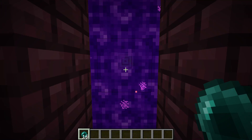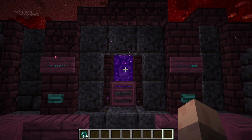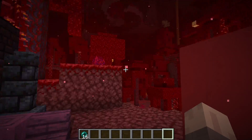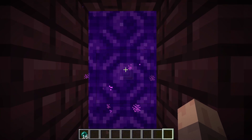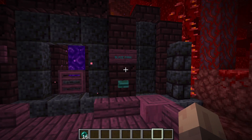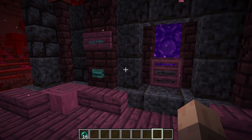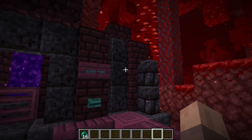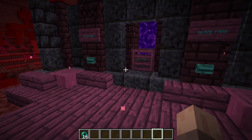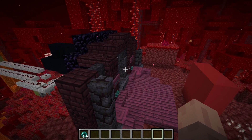One note: when an ender pearl goes through here it has a 15-second cooldown before it can come back through the portal. So if you spam stations — like if you go to the gold farm and then come right back and try to go right back again — if that pearl hasn't been in there for 15 seconds it'll fail. Something to keep in mind, but I doubt you'd ever run into that because you're more than likely either going from station to station or you've come here for a reason to do something that'll take longer than 15 seconds.